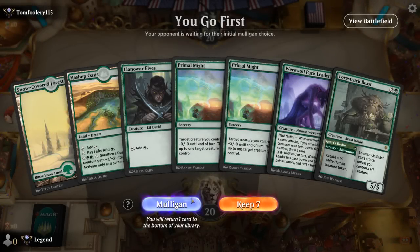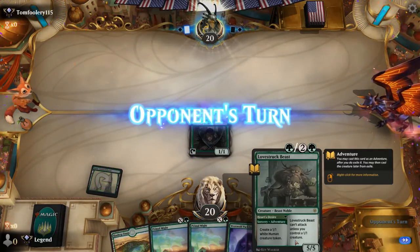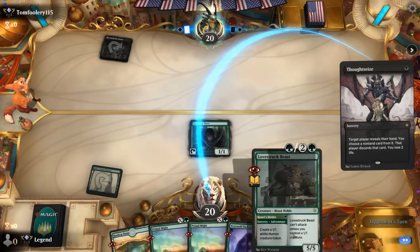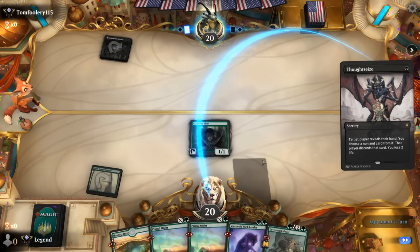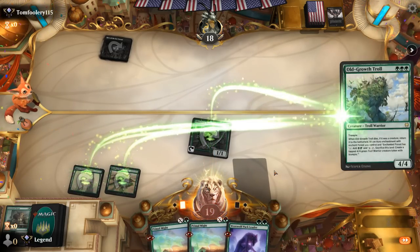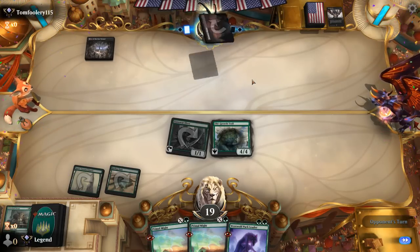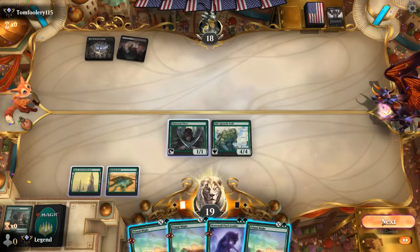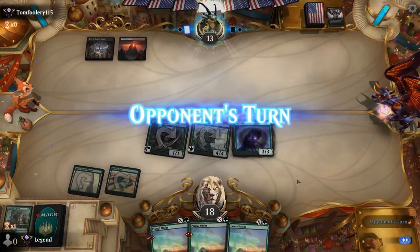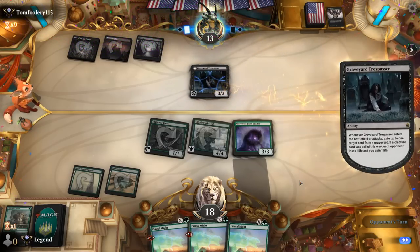We're on the play and our hand seems promising with turn one Elves — I'll give it a shot. Turn two could already play Lovstruck Beast, although we might be better off going for the adventure and Pack Leader in case they kill the 1/1 and Beast is unable to attack. Thoughtseize takes one of our creatures, which will dictate how we play out our following turn. We can play the Troll now. Not sure yet which flavor of black our opponent is playing — could be Black-Red midrange. Black-Red confirmed, so they've got a lot of removal, just waiting for the opponent to present some threats.